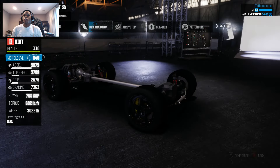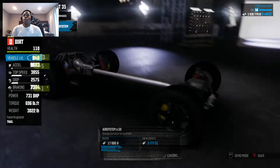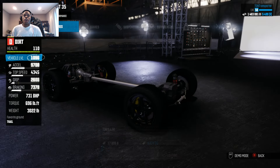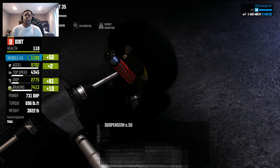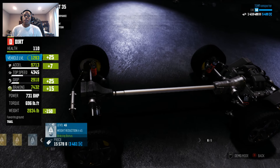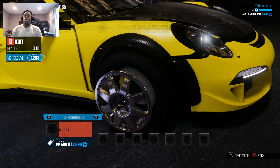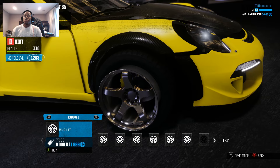This is actually the first real supercar that's received an actual dirt spec conversion. There really isn't any other supercar in this game. It plays under supercar, but it's got a lot of power - more than the SVT Raptor. It's lighter than the SVT Raptor, and supposedly it's quicker than the SVT Raptor even though I haven't really maxed her out all the way. No exotic, no vintage, off road, just racing.